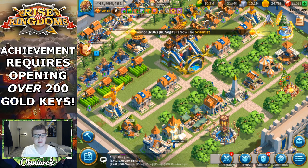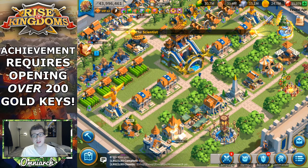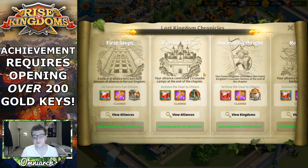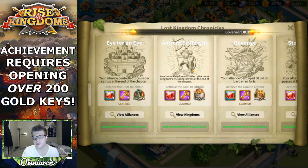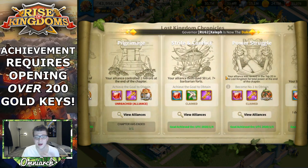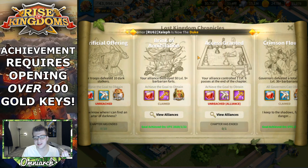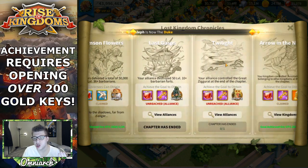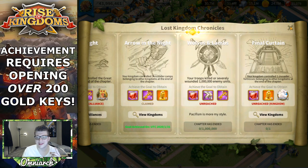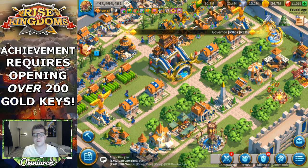That achievement came out a long time ago and I've been meaning to do it forever, but I just never had the willpower to save up all my gold keys. I realized that KvK is actually probably the best time to do this challenge, because if you look under Twilight, these are all the rewards you can get from KvK — every single chapter you get gold keys: one, two, five, three, five — the amount of gold keys you get is absolutely insane just from KvK alone.